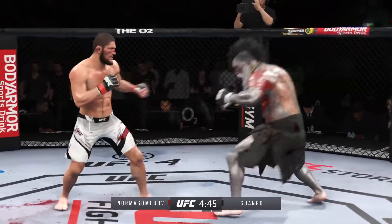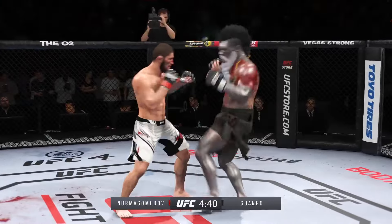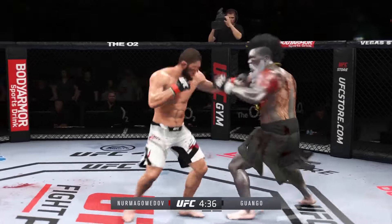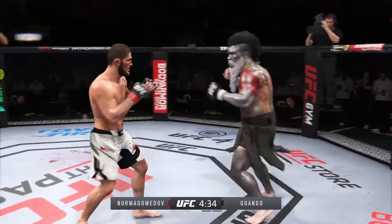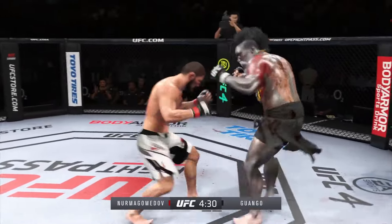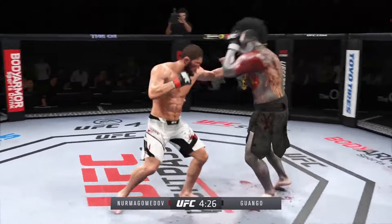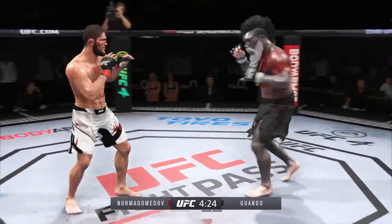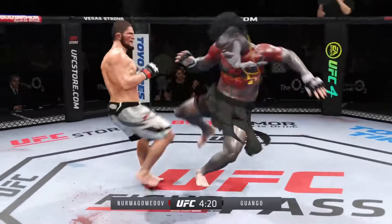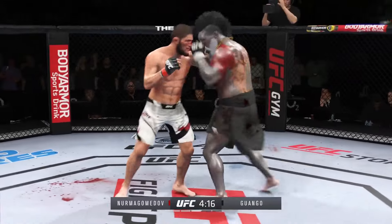Nice elbows by him now — insane to see a guy throw more than one elbow at a time, but they're landing. He continues to land a high number of strikes here, just like he did in the previous round. This is a world-class display of striking here tonight. Collar tie. Going to the body there with the right kick. That's another massive body kick land. He closes the distance, gets the single collar tie. Muay Thai plum.